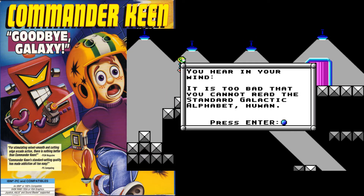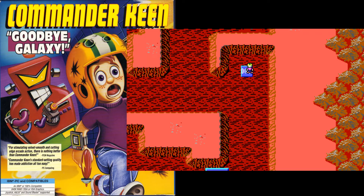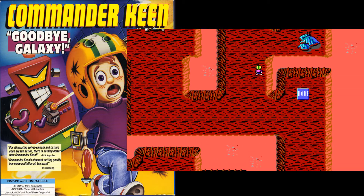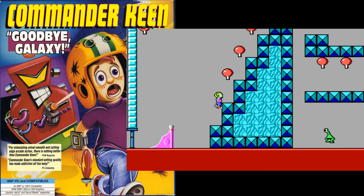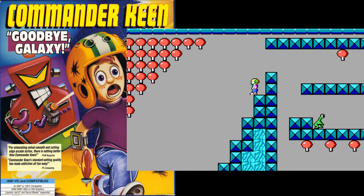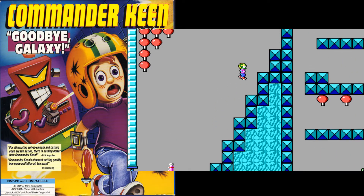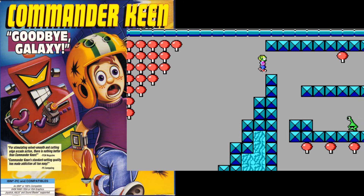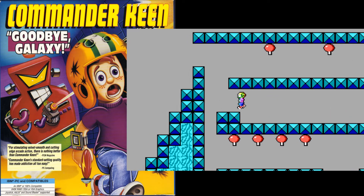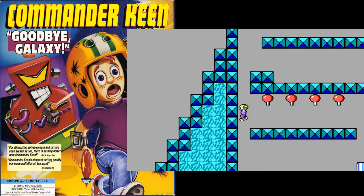You hear in your mind: 'It is too bad that you cannot read the standard galactic alphabet, human.' That's probably encouraging you to pick up those books we see around. You can't hear the sound but trust me, the sound is awful and you probably wouldn't want to hear it. They actually expanded on the level selection from Mario 3. We're defenseless — I think you can jump on these mother aliens but we're going to need a key of some kind.